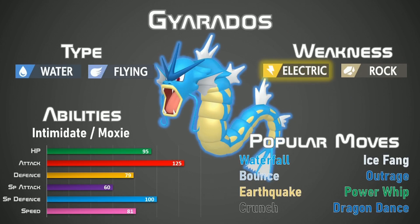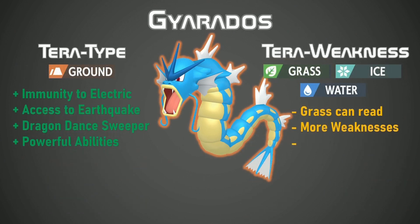And speaking of Pokemon that would be good for sweeping, introducing Gyarados — a Water and Flying type with a terrible weakness to Electric. Gyarados has a really high attack stat with a decently good speed stat. The abilities Intimidate, which weakens your opponent, and Moxie, which makes Gyarados even stronger after it gets a KO, are both great. There are some popular moves with Waterfall, Bounce, Earthquake and Crunch, and it is also able to set up with Dragon Dance. By Terastalizing Gyarados into a Ground type, you're getting rid of that terrible Electric weakness and you also have access to STAB Earthquake after a Dragon Dance setup.